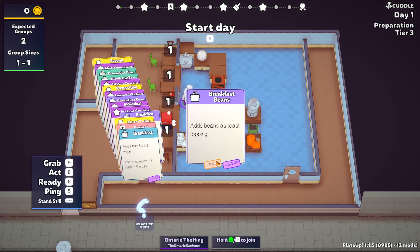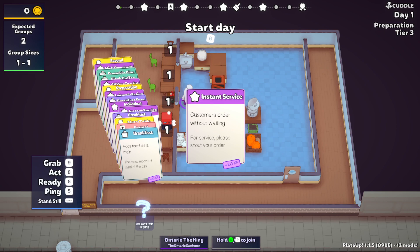We have Breakfast Beans — easy, no-brainer. Instant Service — I love Instant Service. As you get up in the tiers and there's more stuff to do, Instant Service isn't the best, but it'll still be helpful because of the other cards.